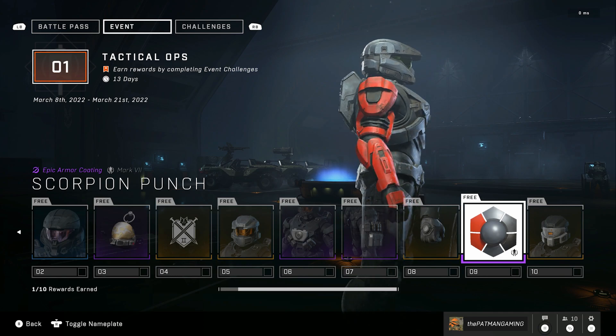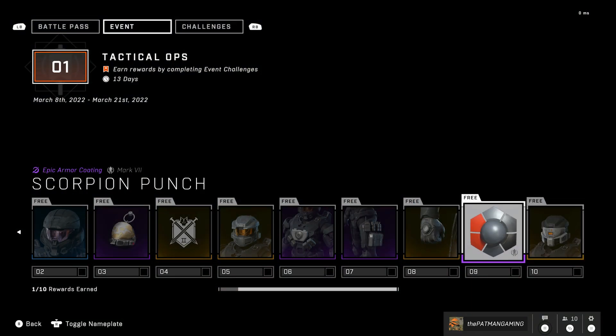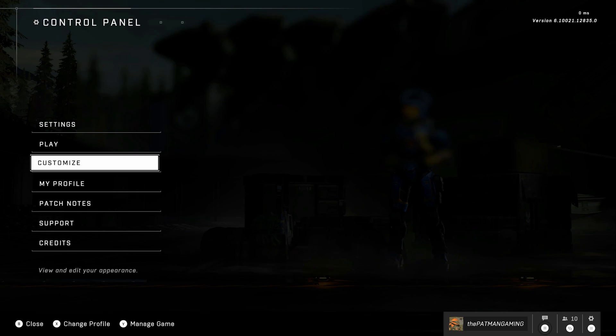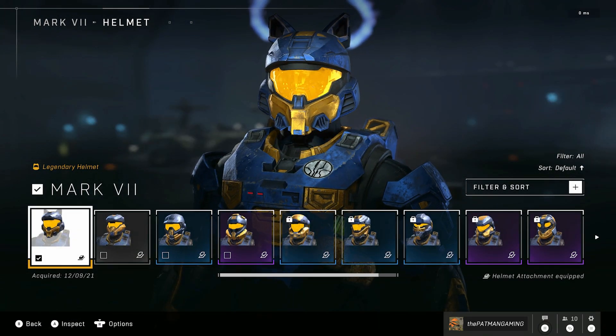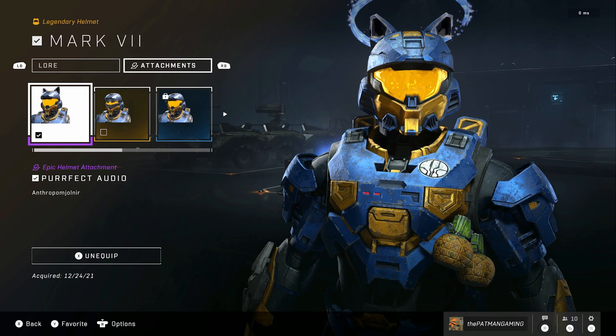At the end of the pass, you get a helmet attachment which goes onto the Mark V Zeta helmet. A lot of people were wondering during the Tenrai event how to access those attachments. If you go to your armor hall, click on the helmet section, click on it again, and press RB — or the equivalent on PC — there are your helmet attachments.